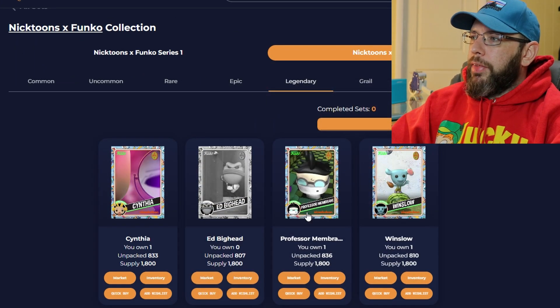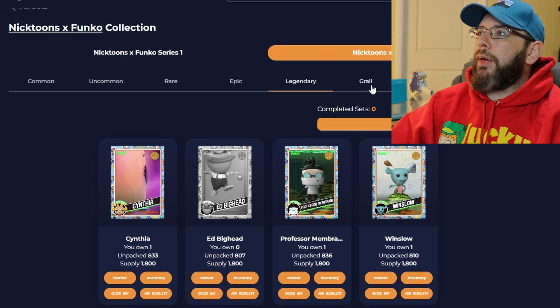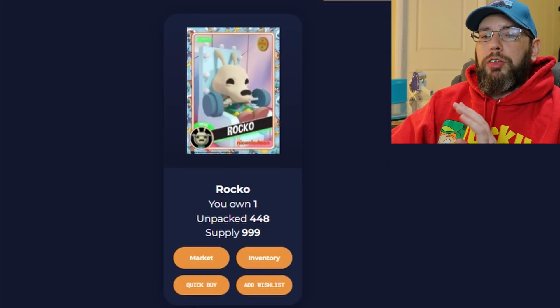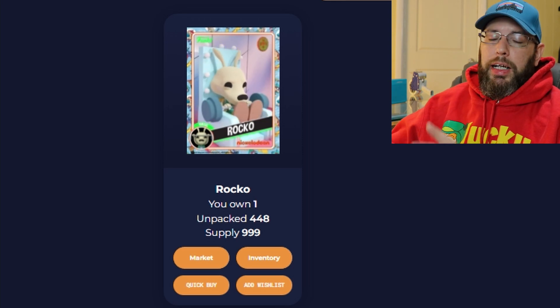Cynthia: one. Professor Membrane: one. Winslow: one. And Professor Membrane is currently $86 as the lowest priced one. We got the grail — the lowest priced one right now is $185. It's gone down $15 since I've been looking at it today. Atomic Hub did have a hard time loading earlier today but I got a couple packs during that. This was a great, great unboxing — we're definitely going to get the Freddy Funko. Within about half an hour, have all these sold, traded, extras sold, new ones bought, and set complete. We got three legendaries and the grail. This has been one of the best unpackings we've had in a while — real good diversity throughout the packs.